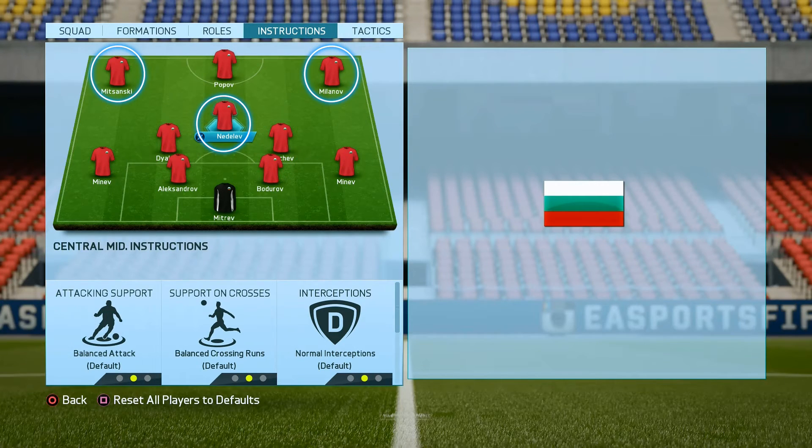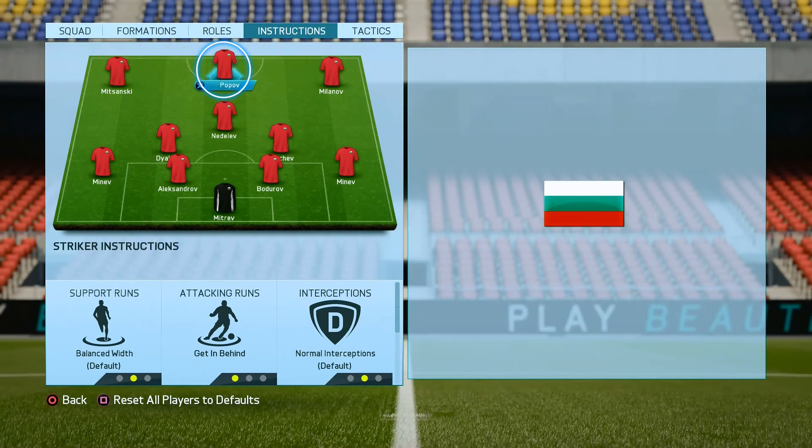About our central mids, left and right strikers, we won't change anything here and we will play with the default instructions. For our striker we will use only the getting behind option and like that he will make as many runs behind our opponents' defenders as possible every time when we are attacking.